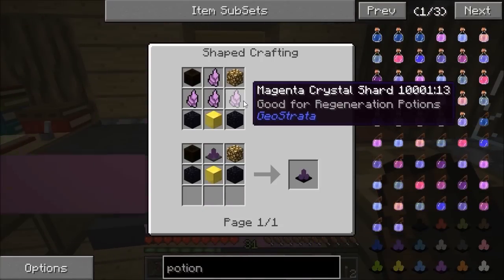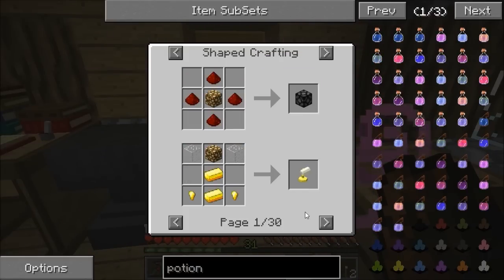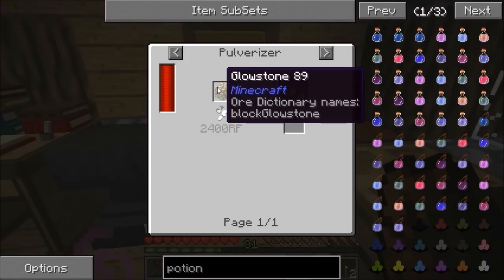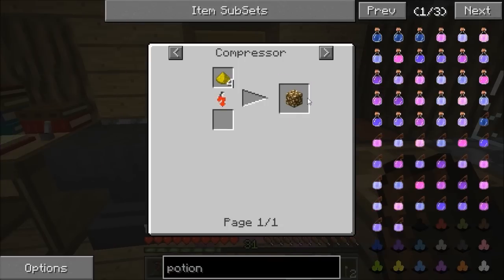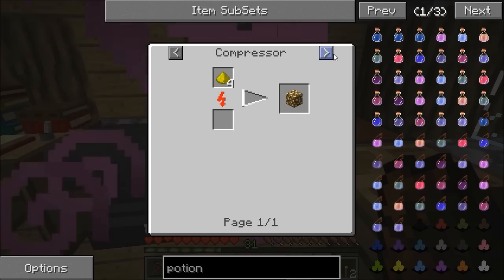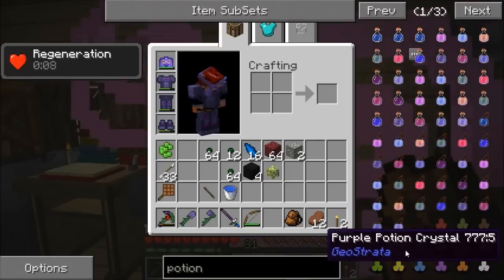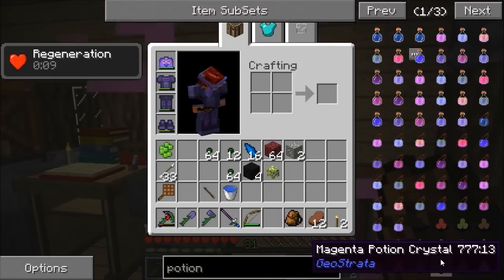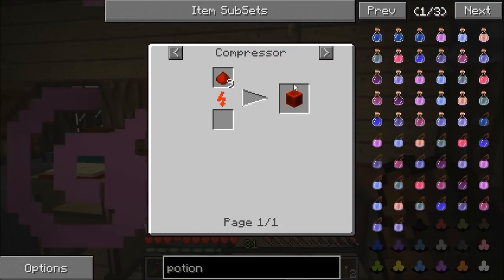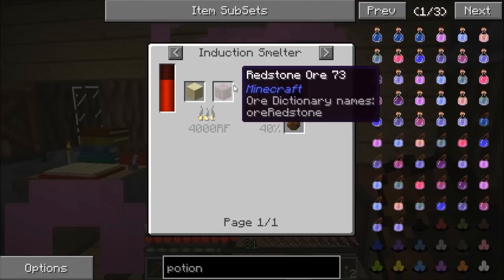It's quite heavy to craft - two obsidian, a block of gold, a glowstone. I'll need a silk touch for the glowstone block because I'll need a compressor otherwise. The other ingredient is a redstone block, which you can make in a compressor or induction smelter. I think I'm going to go for the induction smelter.